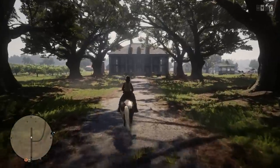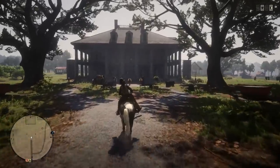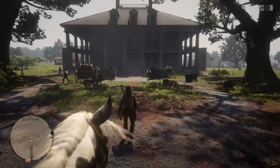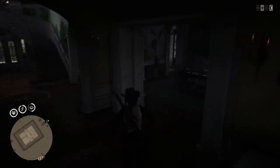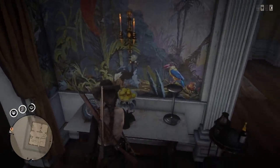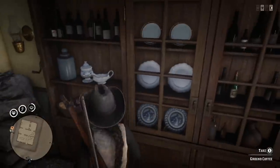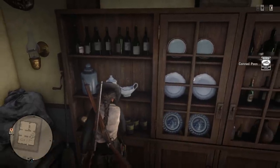Let's start with Braithwaite Manor since I'm currently here. It was working fine the other day, but on the live stream there were a lot of people in the area so it wasn't really working out. I'm going to run in and grab some loot first — some liquor and other supplies around the corner. If we can get stuff for free, we're going to take it. Who doesn't want some canned peas?